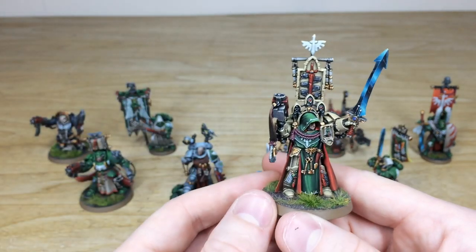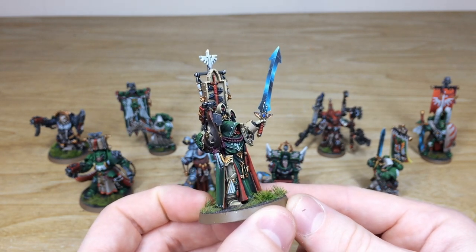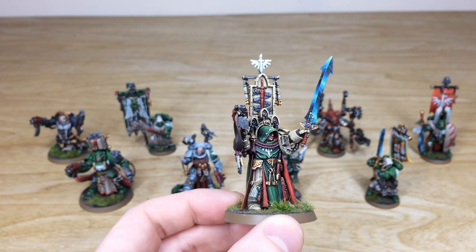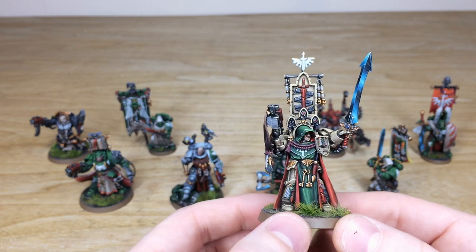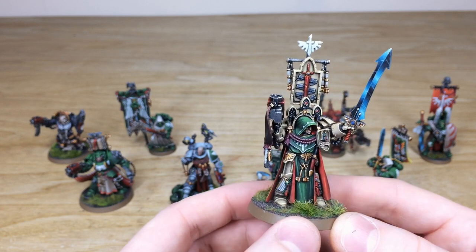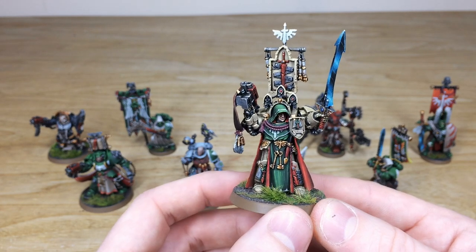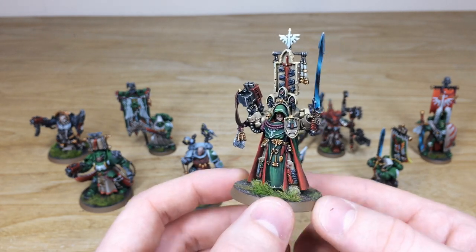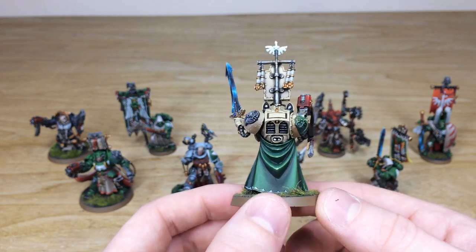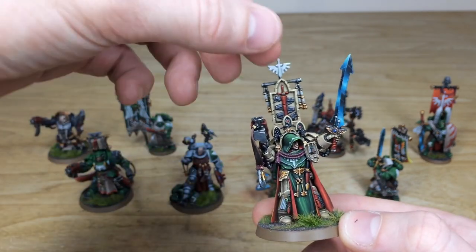Then we have Belial in his classic 'pointing my sword' pose. The power sword is completely brush-blended — done painstakingly by hand, not with an airbrush. Every little bit of detail is fully painted, including the pattern across the cowling on his hood. You can see 'Lion' written on the scroll on his mantlet shield, which is quite cool. Moving around the back, all the highlighting work and tonal variation on the cloth work is really lovely.